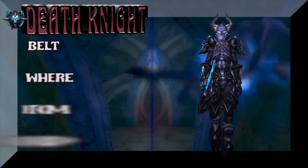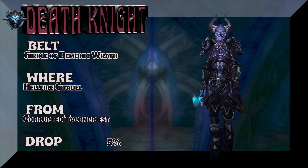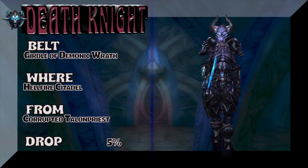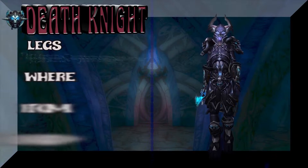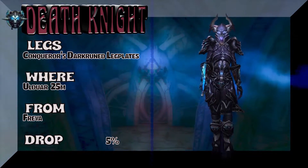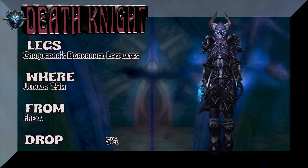Straight out of Ulduar. The belt is from Hellfire Citadel — Corrupted Talon Priest, 5% on the drop rate for the Girdle of Demonic Wrath. Next up, we are going to hook you up with the legs, which are part of the same set as the chest — Ulduar 25 Man, Freya. Conqueror's Dark Ruined Leg Plates, 5% drop rate.